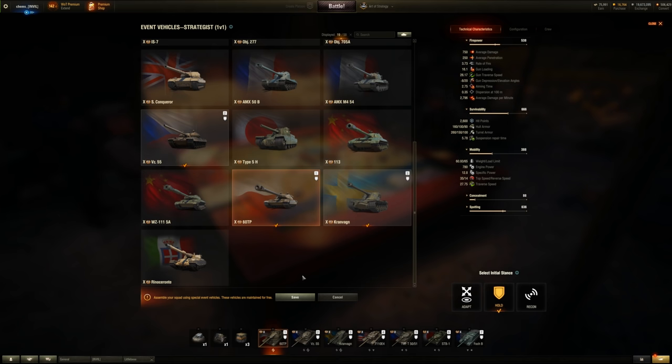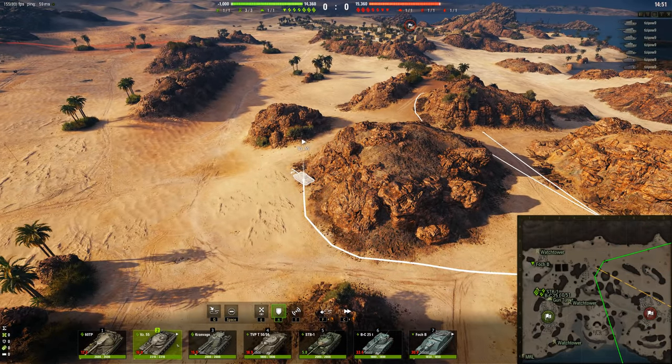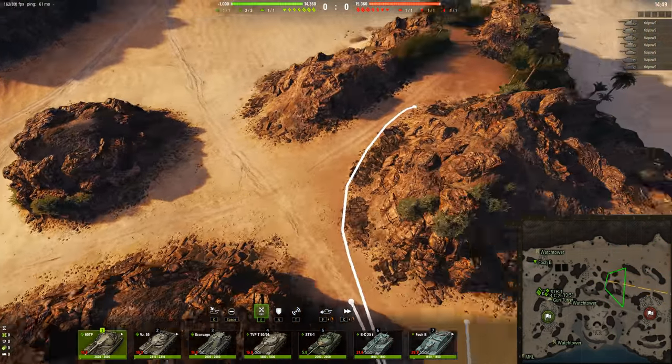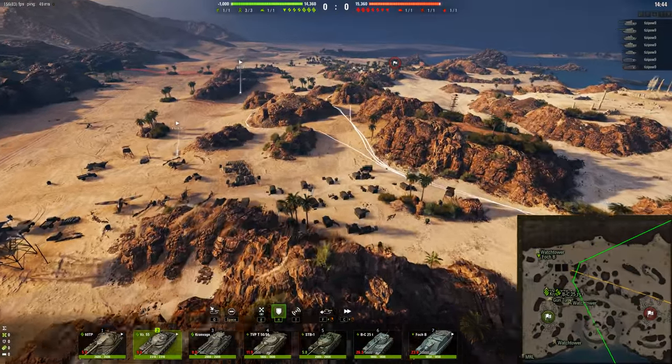Alright, now I'm going to show you how to win on certain maps. So if you spawn on this side, it's very easy to rush this position and kill everything and win the game. It's very easy to anti-camp, basically.